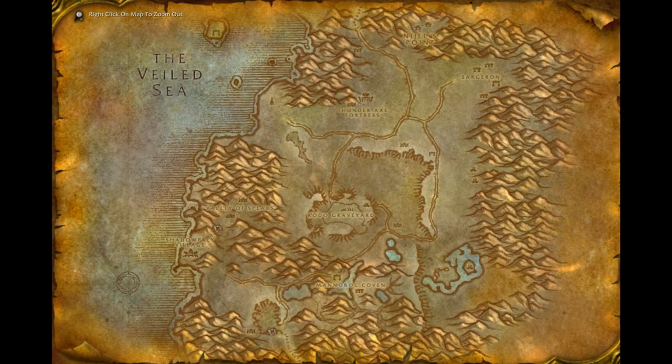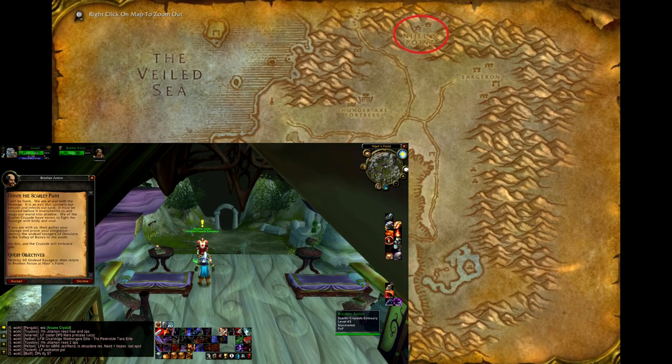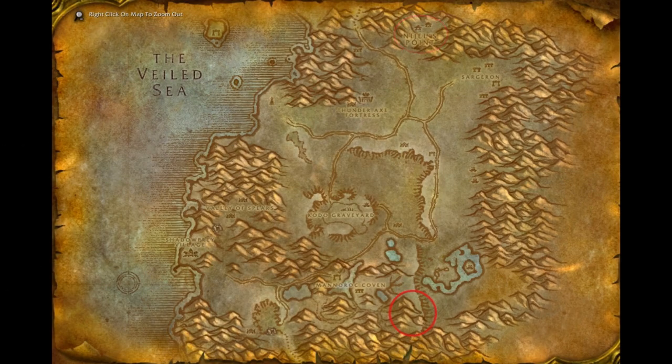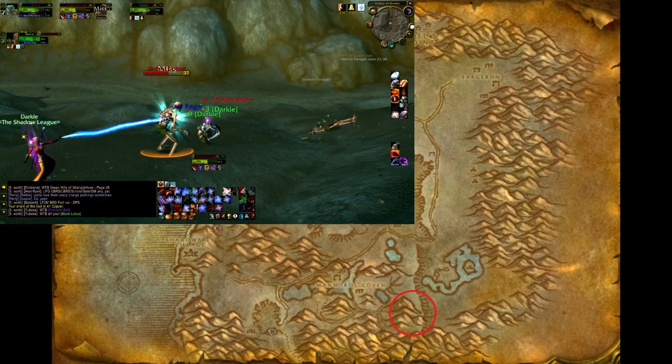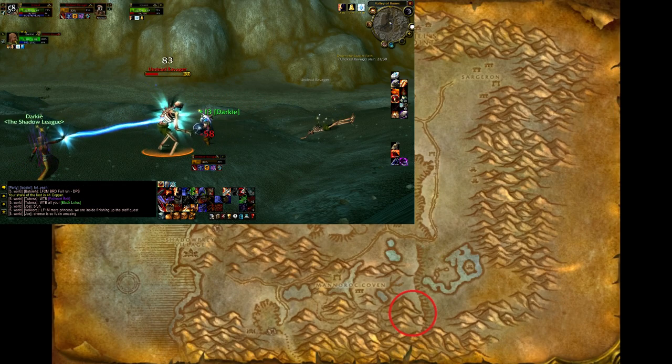The second and final quest requires you to travel to Nigel's Point in Desolace, where you will need to speak with Brother Anton, who can be found at the Inn. He offers you the quest called Down the Scarlet Path, and you are tasked to destroy 30 undead ravagers. Those undead ravagers are found in the Valley of Bones, located in the southernmost region of Desolace. Finding a partner to help makes things much easier, so be sure to ask around for help.